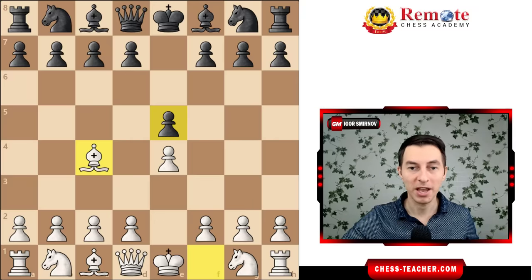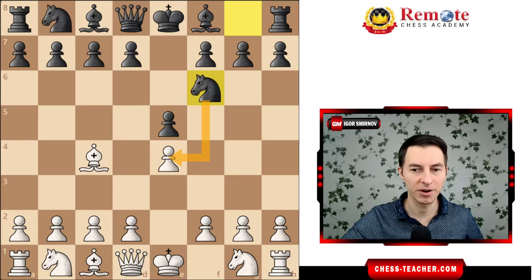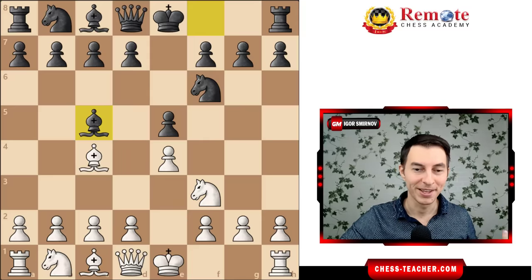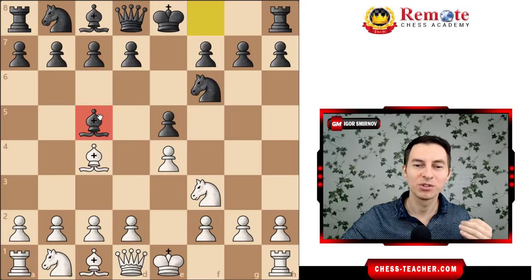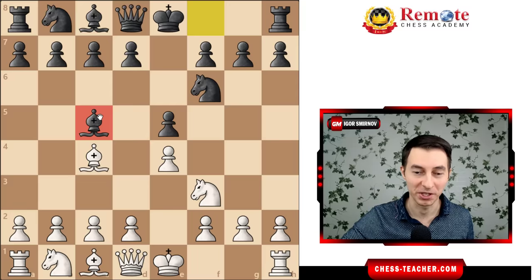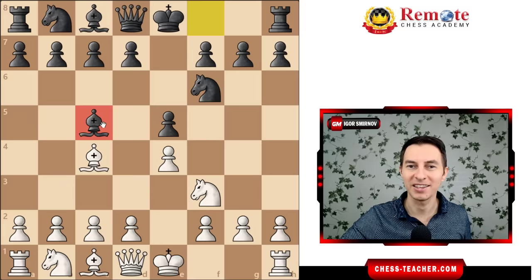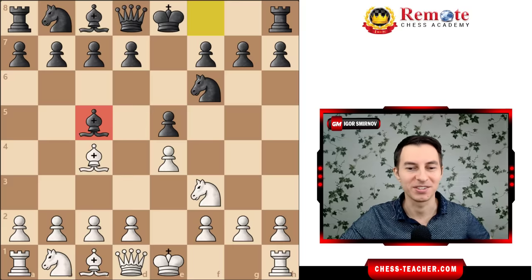The most common move for black here is the standard move knight to f6, attacking this pawn. Today we're going to look at the move knight to f3, which counter-attacks black's pawn on e5. One of the funniest responses is bishop c5, which is actually one of the most played moves in this position. Funnily enough, this standard-looking move is losing so badly for black — it mimics the Italian Game, but that's not really the case.